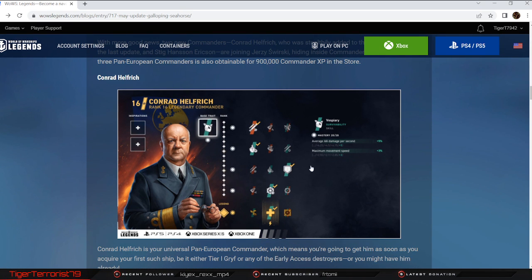Conrad is going to be the default universal commander. He's really good for meme builds — you could put fire chance on Friesland, Concealment, or other options; it's up to you. You could do a meme build, a turn build on triple Frieslands, or have fully packed to get extra smoke screen, extra hydro, and extra speed boost. He's a really good universal commander and I think he'll play well with these DDs, giving them an extra heal.